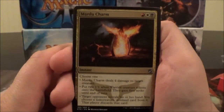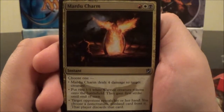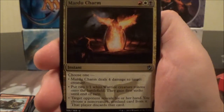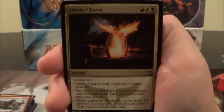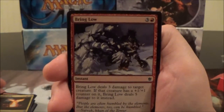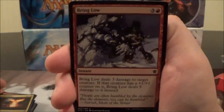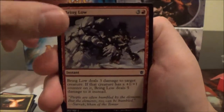Here's the Mardu Charm, a three-cost instant. You choose one: Mardu Charm deals four damage to target creature; put two 1/1 white Warrior tokens onto the battlefield and they gain First Strike until end of turn; or target opponent reveals their hand and you choose a non-creature, non-land card from it — that player discards that card. Pretty solid modes. Here we have Bring Low, a four-cost red instant — deals three damage to a creature, or five damage if that creature has a +1/+1 counter on it. Seems like a card specifically to hate on someone playing Abzan.